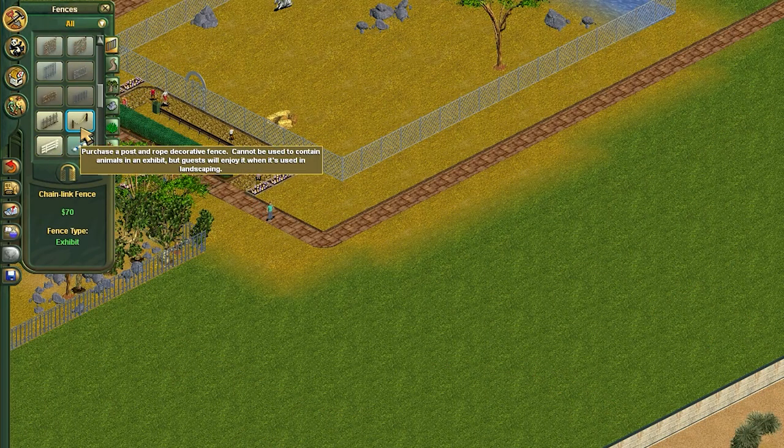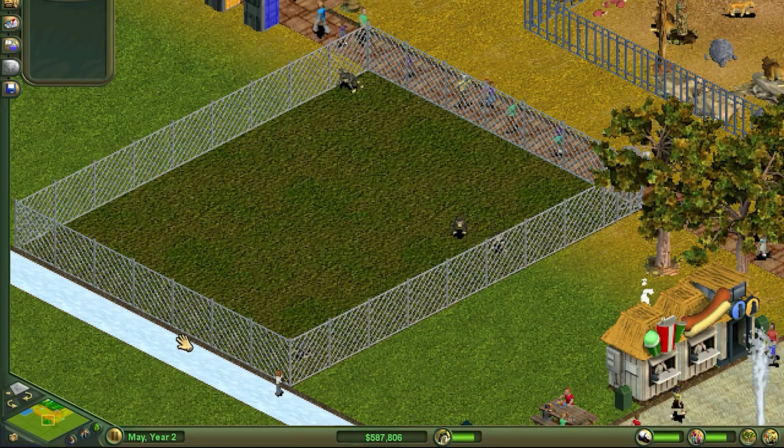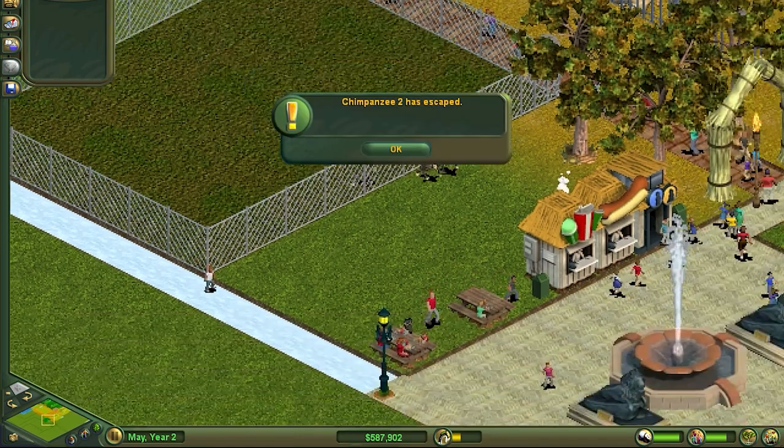Another thing to keep in mind is fencing. There are many options, some stronger than others — just don't make the mistake of placing chimps with chain link fences. Also, don't put trees near fences if the animal can climb, because that will also lead to escapes.